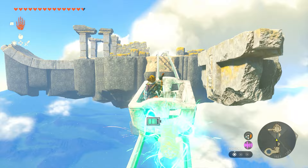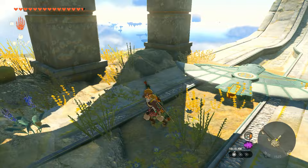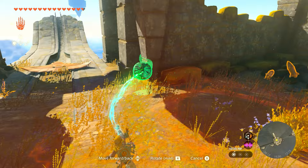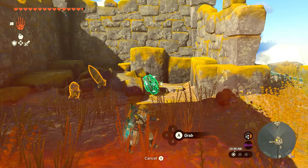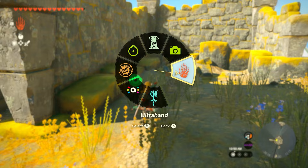Once we get to the second island, we're going to need to make an airplane. We'll start by taking the actual glider and throwing it on the track, then placing two fans — one on each wing. Getting up the ramp is a bit of a challenge, so we'll also throw rockets on top of the fans. There's no steering device here, and honestly you really don't need one — just the two rockets and the fans.